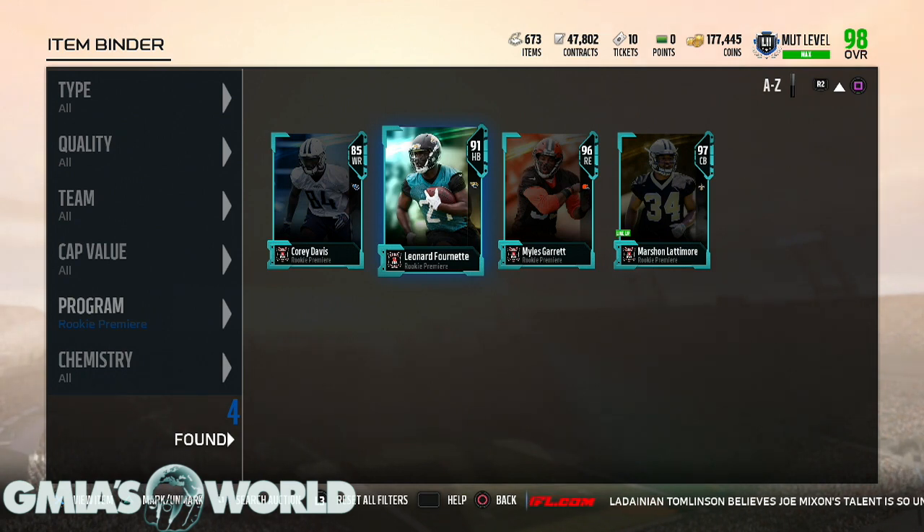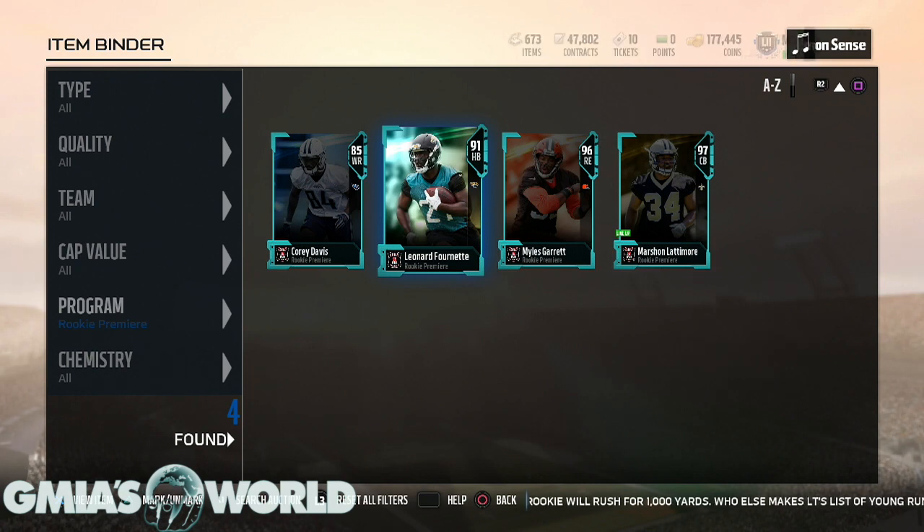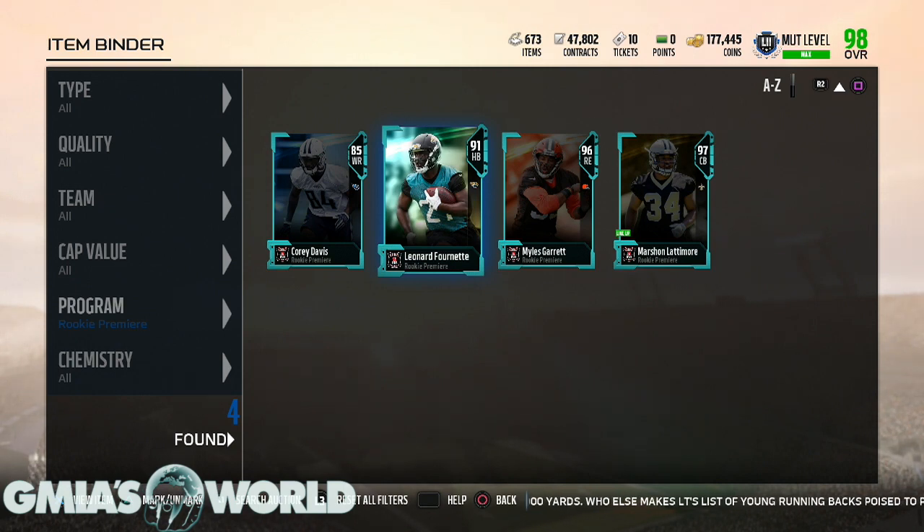Fournette was probably the ultimate thing, but I knew the Jaguars with Blake Bortles — what were they going to do? They're going to run the ball. Blake Bortles is not like Peyton Manning, Tom Brady, or Drew Brees, so they need the run game. When you're a great quarterback — Aaron Rodgers, Tom Brady — you don't really need the run game; it helps, but you don't need it. Most quarterbacks in the league need a run game. I knew Leonard Fournette was going to get games because Blake Bortles is the quarterback.